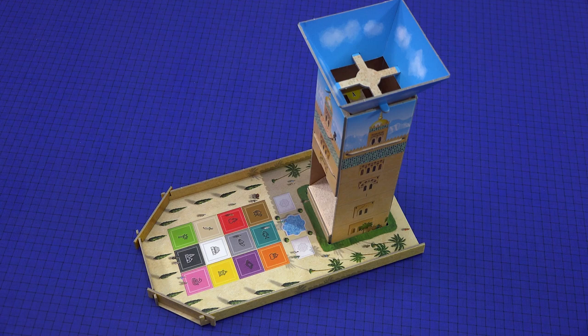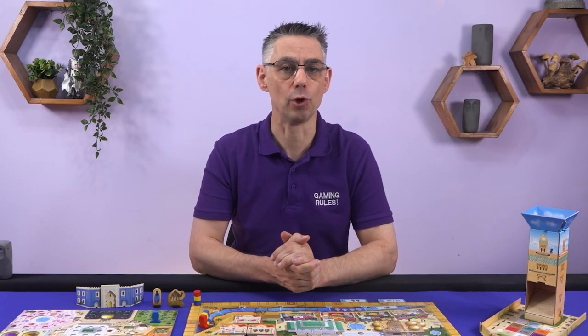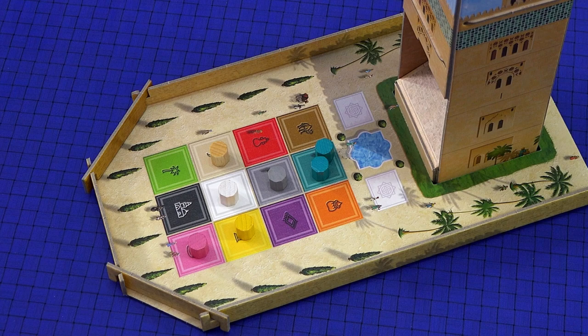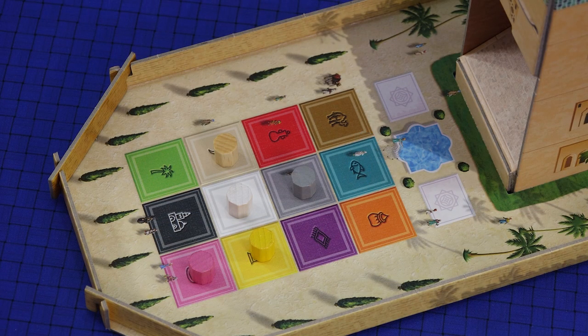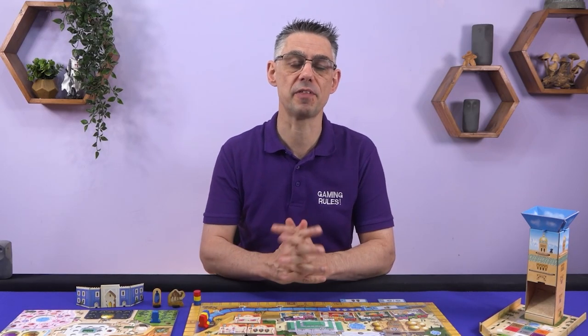After all players have deployed their assistants, collect all of the selected keshis together and drop them into the tower. Some may get stuck inside and some stuck from previous rounds may be dislodged and fall out. The keshis which fall out of the bottom of the tower should then be placed on their matching colored spaces. Be careful not to knock the tower in case any more fall out.